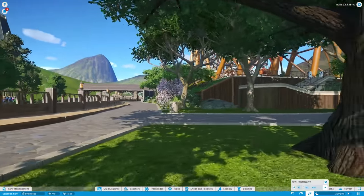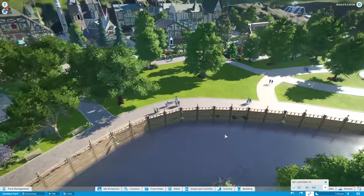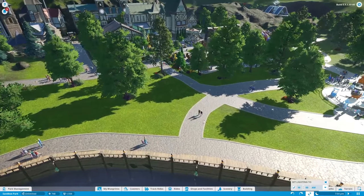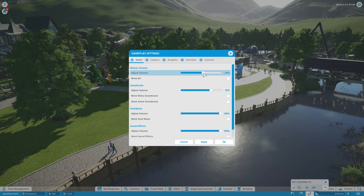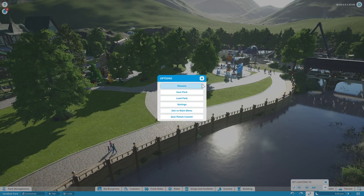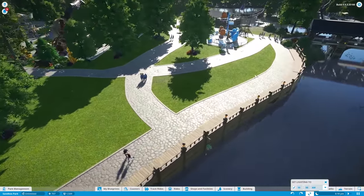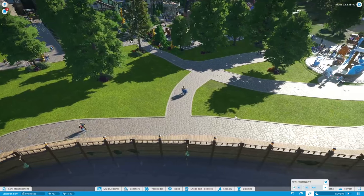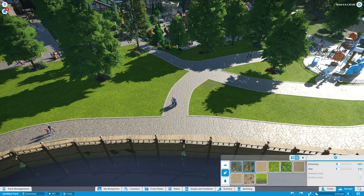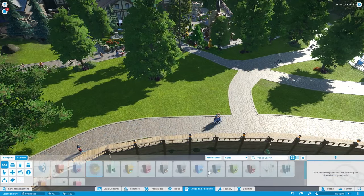I finally figured out why we couldn't connect these paths before — the terrain was uneven. I put the path down originally and then messed with the terrain afterwards, which made it impossible to connect. So I got all that fixed: I came through with the terrain tool, flattened the surface all the way around, and now we can connect here.